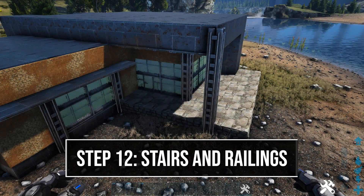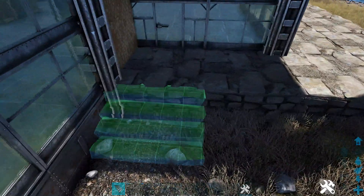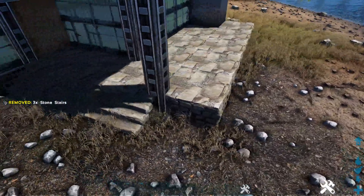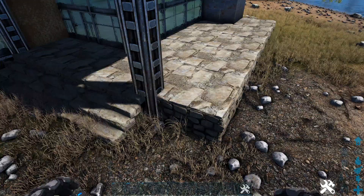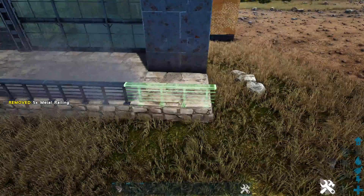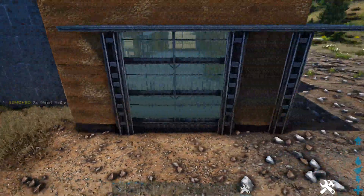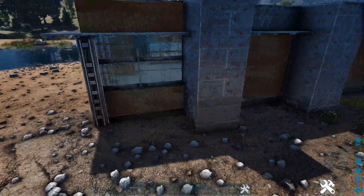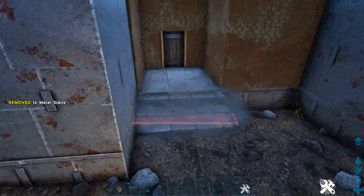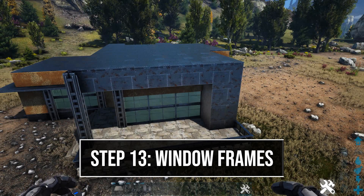Here on the front of the build, go into these three foundations and place a stone stair in front of each of them. Then here on the side on the front, place a metal railing and do that all the way across the front, and also add one more on this side. Now head to the back of the build where we have the other door and place a metal stair right here.